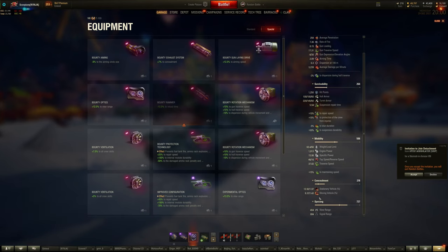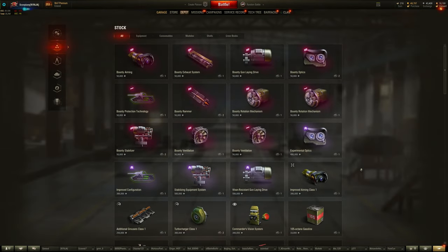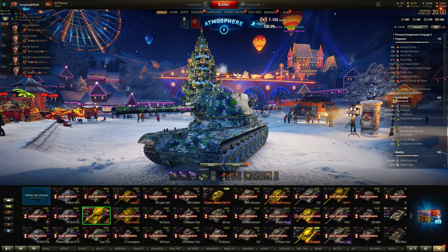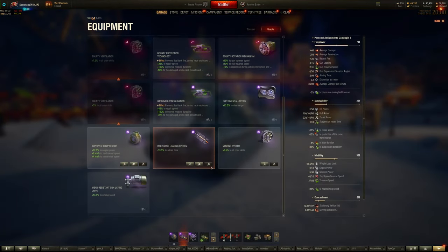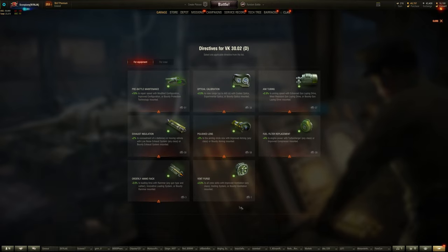Something that has truly caught me by surprise is how many players still don't fully understand when or why certain pieces of equipment are used. Equipment 2.0 already made equipping tanks more complicated than before, but now with field mods being widely accessible to players, understanding why certain pieces of equipment are used and in what circumstances they benefit you is all the more important now than ever before.